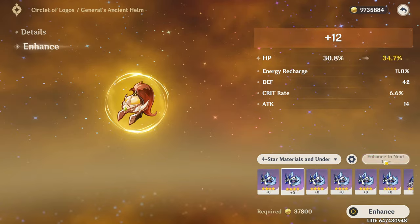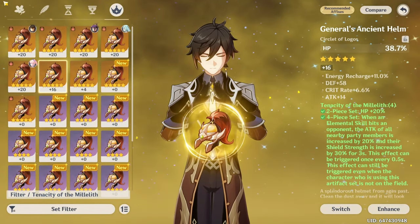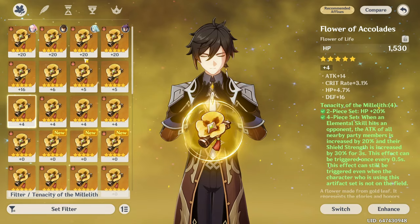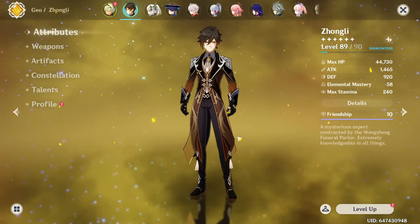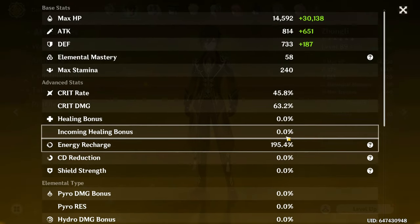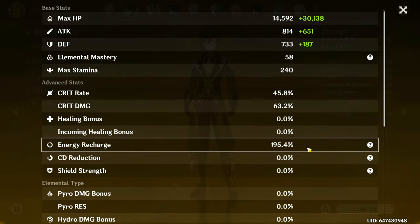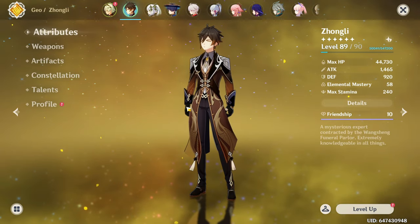Let's roll the two pieces we got — a circlet and a flower. We'll start with the circlet since we already have a decent one, so if I get a bad result I won't be as disappointed. All the rolls went into ER and crit rate — but then flat defense. Don't make me regret it. Okay, I regret it — it's not gonna be better than what we have. Let's go to the flower. Energy recharge... and flat defense again. The flat defense curse.